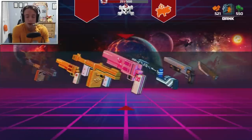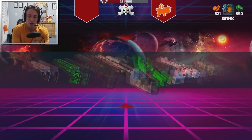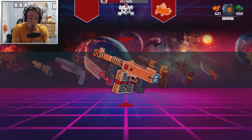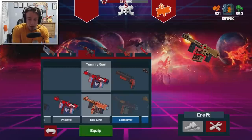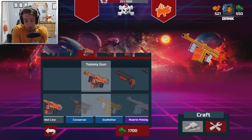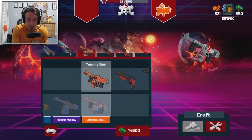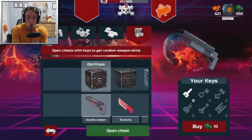Let's go buy one of the Old Pirates and open up this chest — give me something good. These are going to be guns that are pretty low level. Ooh, okay, that's a new skin right there — it's something for my Tommy Gun. The Red Line, that's really cool. I have the Phoenix, but now I have the Red Line. I still need to get the Conserver, the Godfather, the Majored Midday, and then that one which is 14,600. Holy moly.